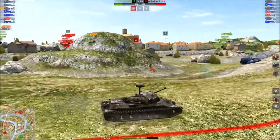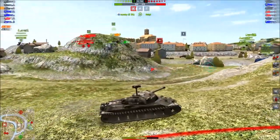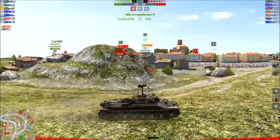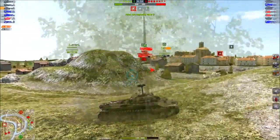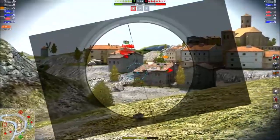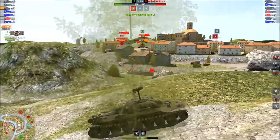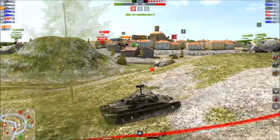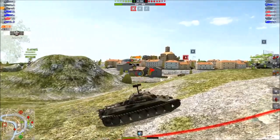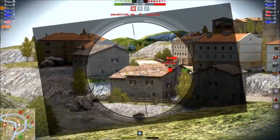So I gently push back up by the windmill here. I notice there's an E50 screaming for help — bad position, E50 up against two tanks. He drops down into the water. The 140 comes across — there's my first bit of damage. The 140 yoloed in to kill the E50 but he's there, and I can see the E75 sitting with the 140.